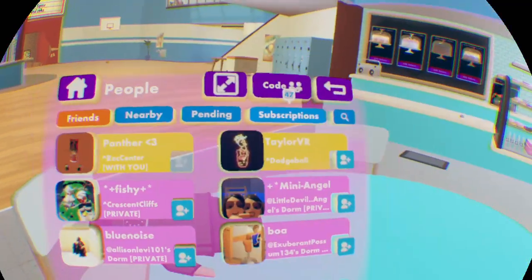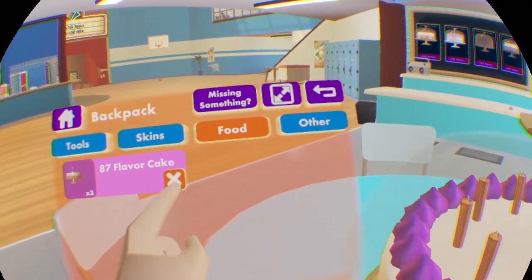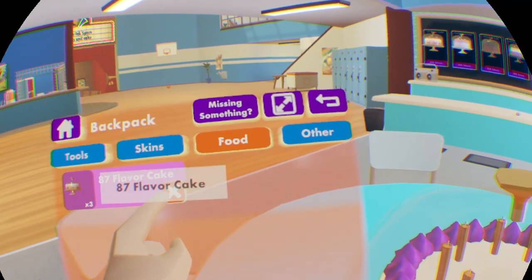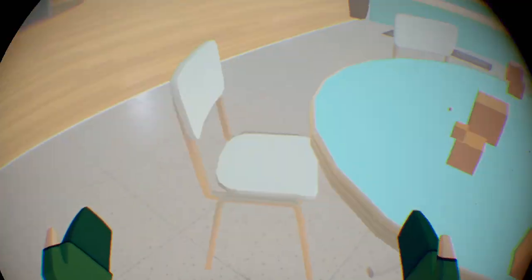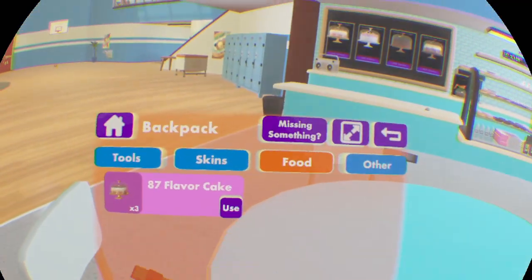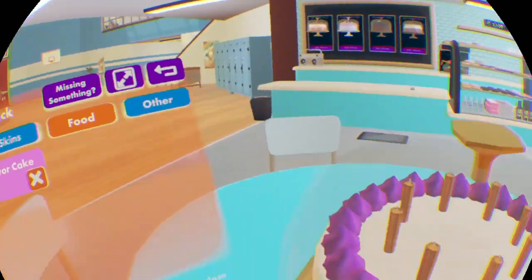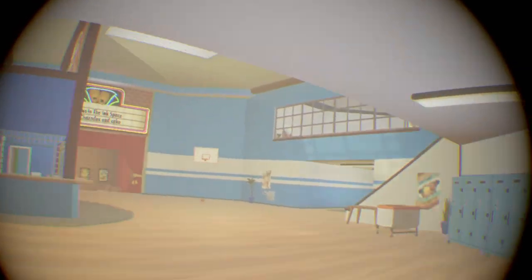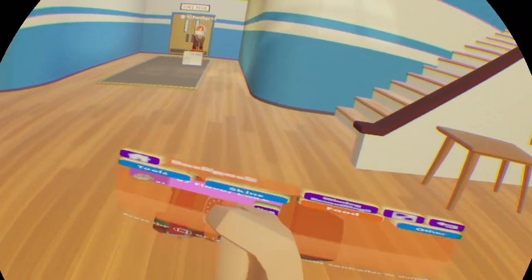He joined, so now we'll do it again. There we go — that was like two of them. The more people you have in the rec center the more like good it gets, but we'll try again. Yeah, you have to have like a ton of people in the rec center to do this glitch.